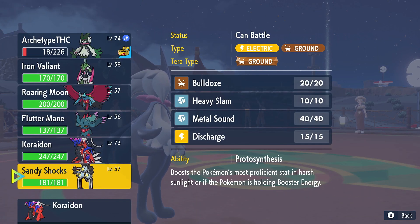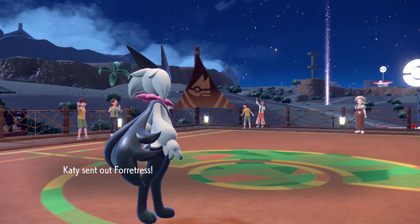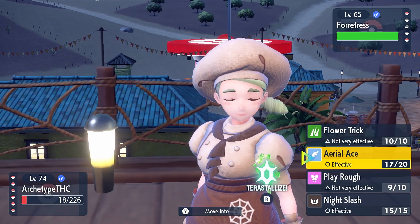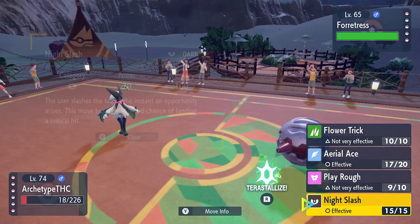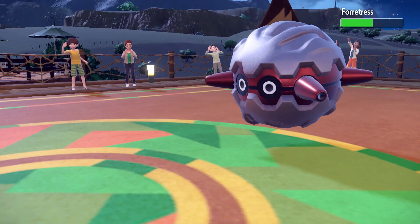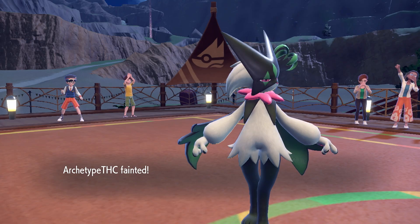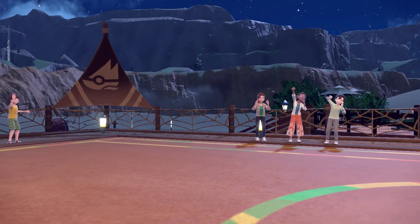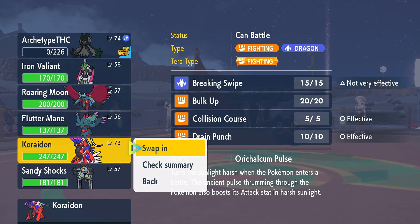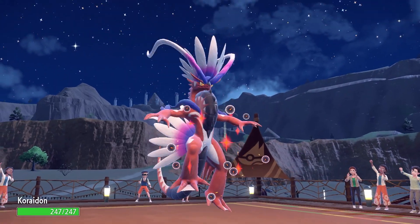We don't have a Fire move, and I did try to find a Shiny Forretress. Night Slash could kill in one hit if it crits — but I forgot about Forretress's high Defense. Looks like we actually have to play the game! We'll switch and go with Bulk Up, then do some punches. That also gets us sunlight for any of our other guys that need it.